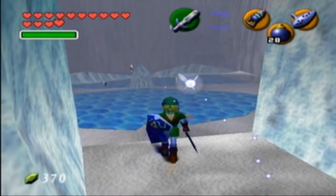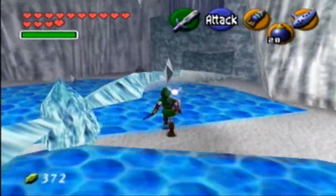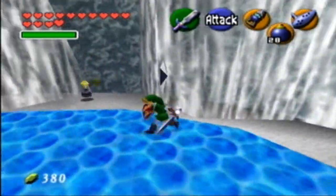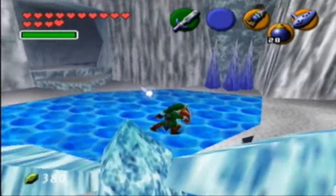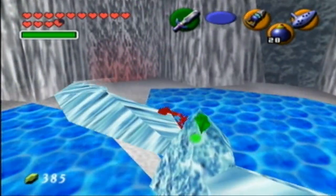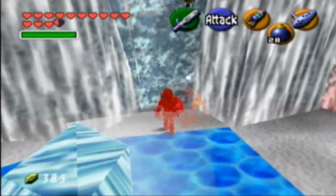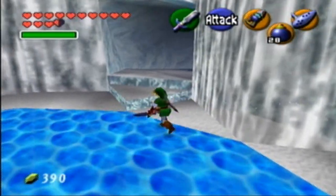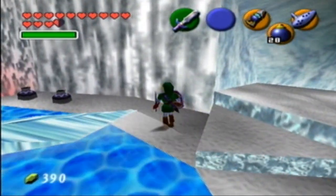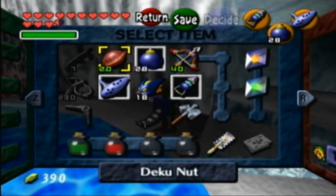It just reminds me of one time at my aunt's house way back in the day. They had a pumpkin on their front step with a crescent moon. And actually, if you crouch like this, that blade won't even get you — and that's not the last you're gonna see of said blade. I'm getting hit left and right, but I'm going to stand right here because there's a gold skulltula over there and we're going to get it.